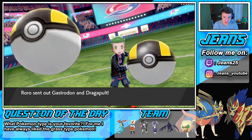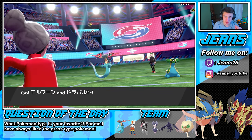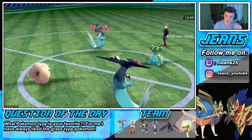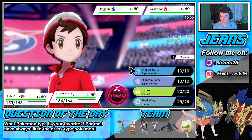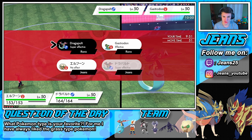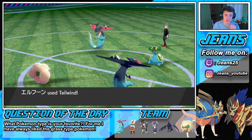He's gonna go with the Gastrodon and the Dragapult — which is fine by me. We could set up a Tailwind; this thing might be rocking Flamethrower but we are Focus Sashed up. Let's go into Moonblast and get this Tailwind set up. Once we get this Tailwind set up we are gonna be sitting pretty. We could go for Dragon Darts off the bat — let's go straight for a Choice Band Dragon Darts.